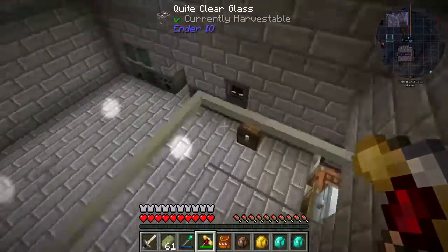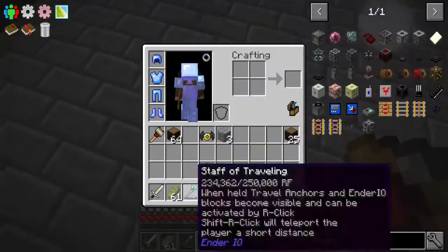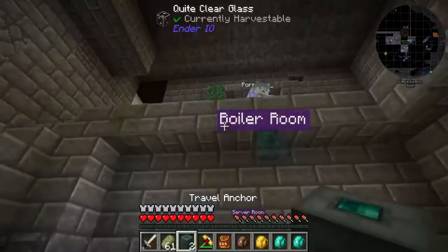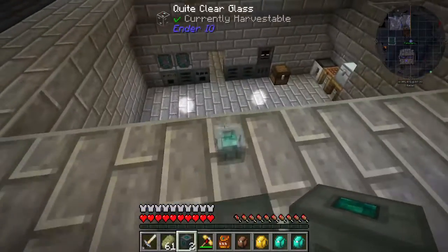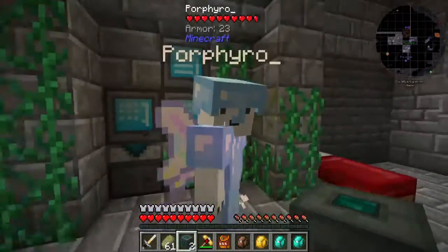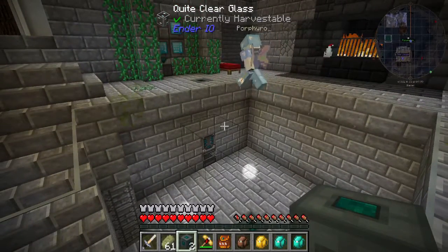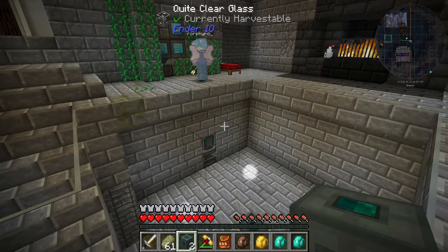I'll put one down here because I hate having to walk down here — like right here, maybe. There. Get out of here, get off the platform. There — beautiful.